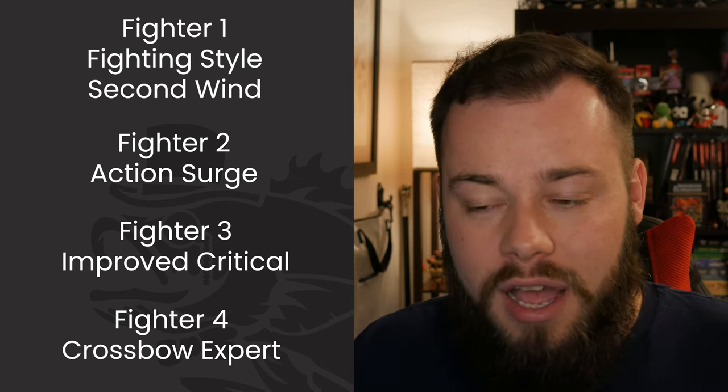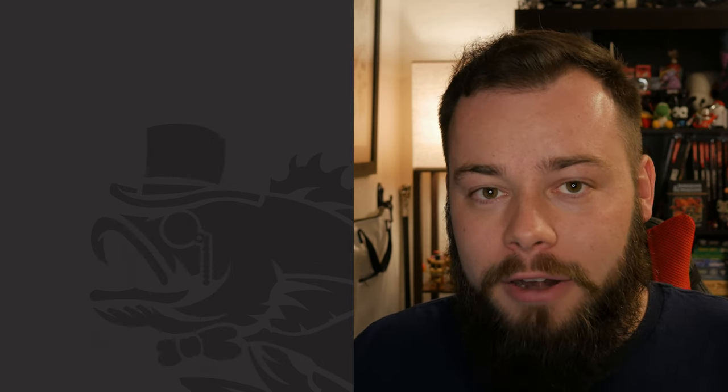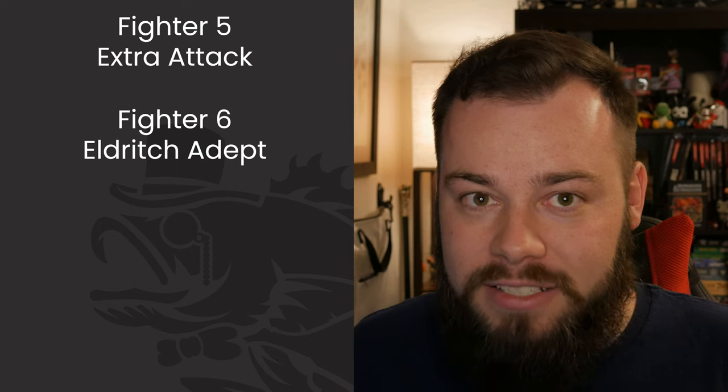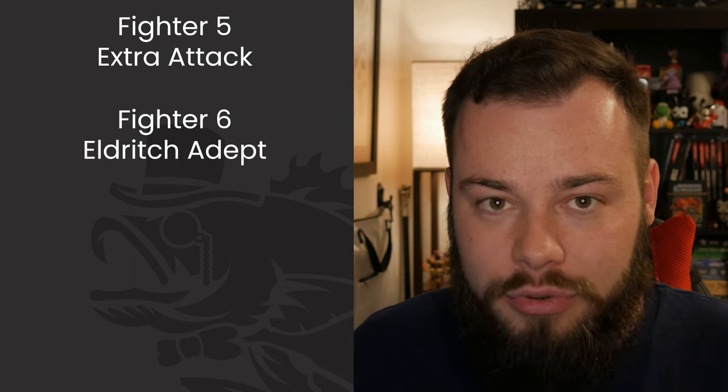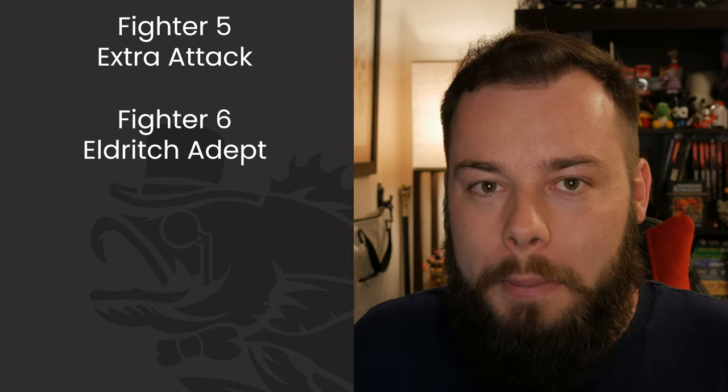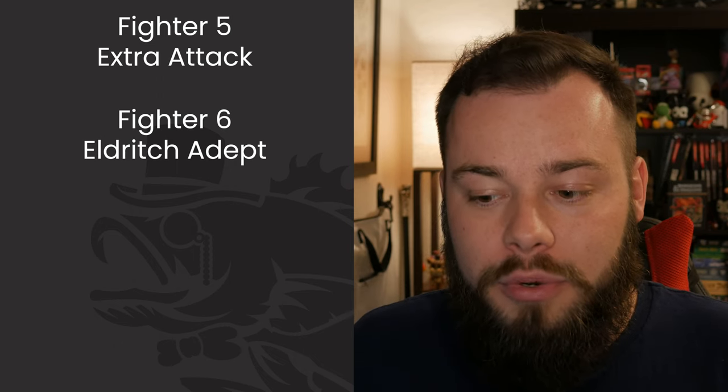We're still not doing the Darkness strategy yet — don't cast Darkness on yourself because you're only going to make yourself blind. Darkvision does not work with the Darkness spell, but we're going to find a way around that. At Fighter 5 we get Extra Attack so we're now making three attacks per turn, which feels really really good. At Fighter 6 we take an interesting feat: Eldritch Adept, picking up the Devil's Sight invocation. Devil's Sight lets you see in magical darkness — that means you can now cast Darkness on yourself and no one can see you, so you have advantage on all your attacks as long as they don't have truesight.